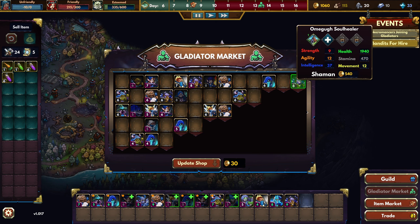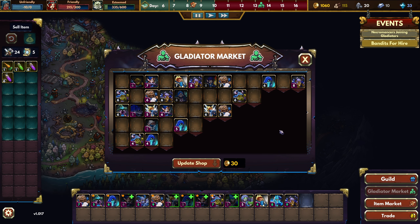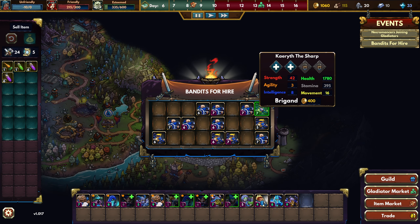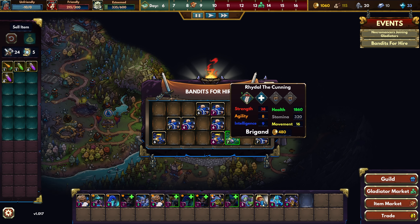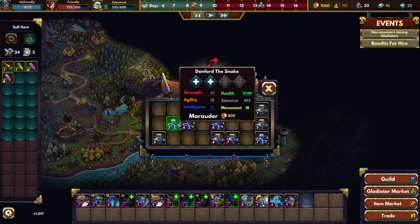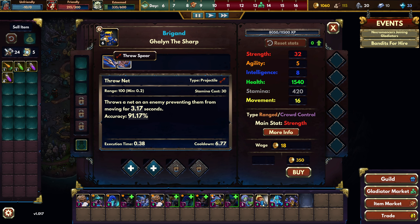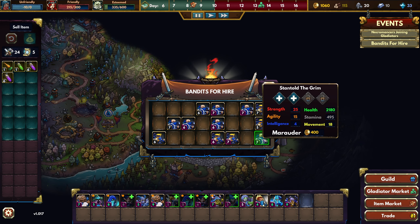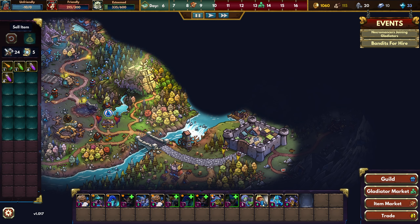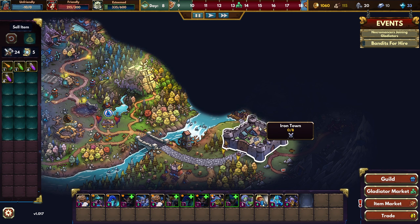Maybe let's wait for a discount because this is 540 gold, that is a lot. We can do this — oh yeah, right, we can hire someone. Do I want to do that? Brigand, Marauder — yeah, do I really want that? I don't think so, I think I'm good. Pass. Let's carry on — looks like Iron Town will be the next Championship.